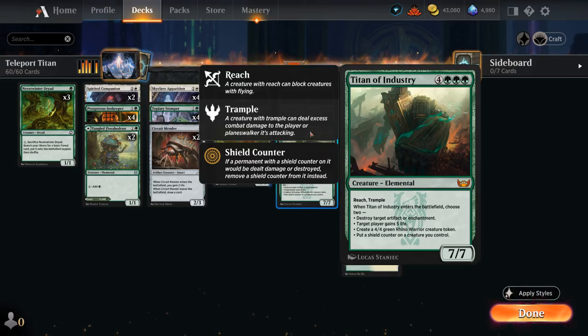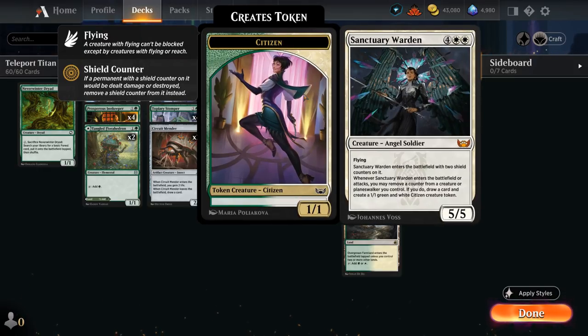Another exciting creature to flicker is Sanctuary Warden — six mana, 5/5 flyer that enters with two shield counters. When it enters or attacks we can remove a counter from any creature or planeswalker we control, including those shield counters, and if we do, draw a card and make a 1/1 token. So we can play Warden, draw a card, make a 1/1, end of turn flicker it, make another 1/1, draw a card, still have a shield counter — attack next turn, remove the last shield counter, draw another card, make another 1/1, then flicker again, rinse and repeat.